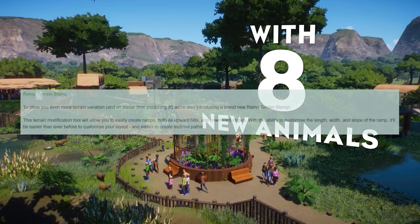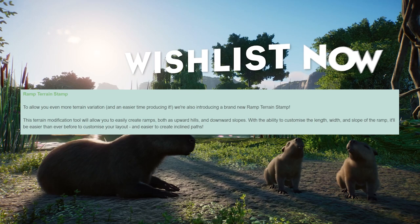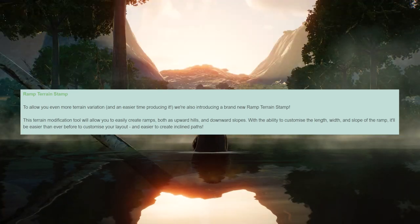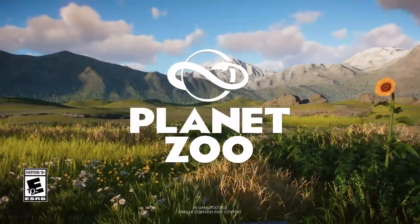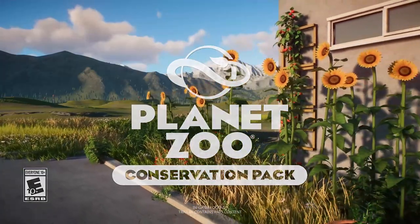The next new thing is the new terrain tool — the ramp terrain stamp. It will be easier to create ramps, upward hills, and downward slopes, allowing you to better customize incline paths. This is a cool addition; I always like when they add new terrain tools.